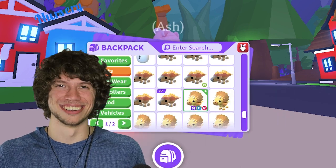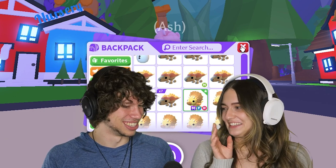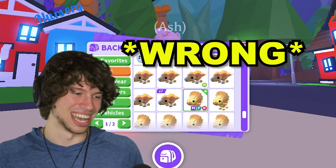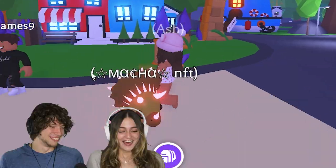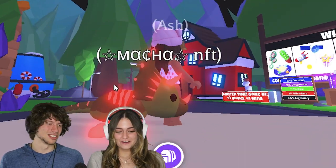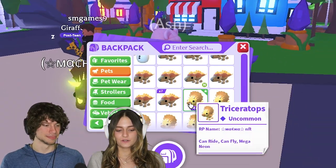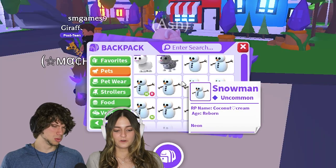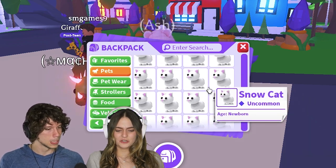A Mega Triceratops - that's cool! Fossil egg Mega pet, very cool, she is so cute. We're going to continue going. Snowcat - I have enough to become a Mega Snowman. Super cool. A bunch of snowcats - I don't know why Dami is obsessed.